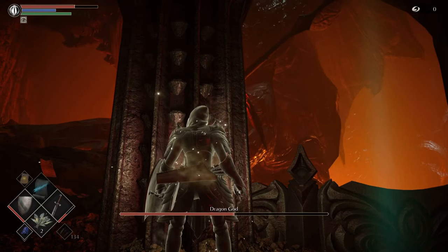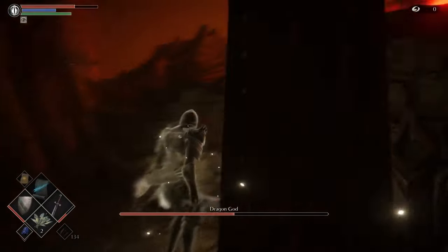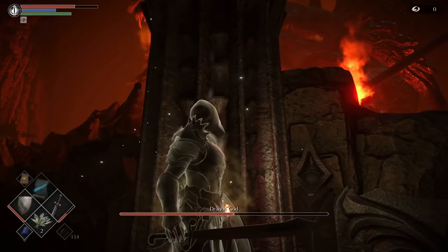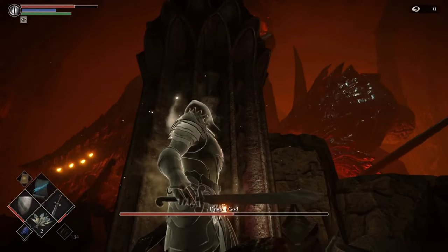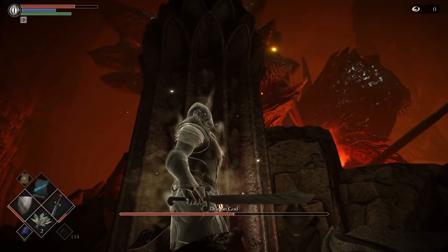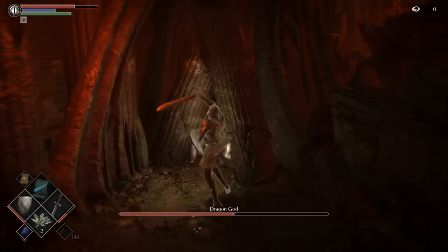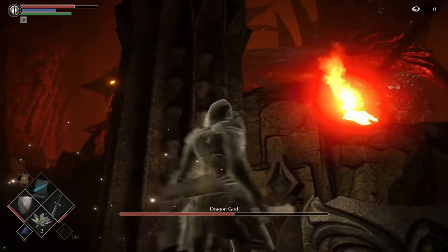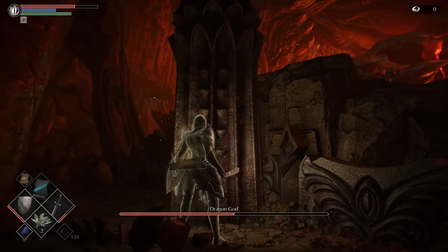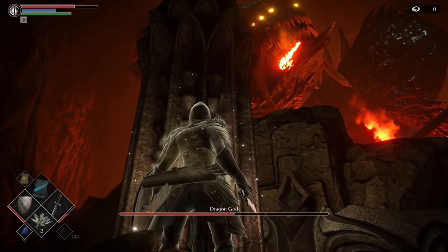I'll be extra patient here — I don't want to get hit by the Dragon God. So I'm making a run. I think there are a few more obstacles in the way. I'm waiting for him to look away. There we go — right, another pillar obstacle to get out of the way. I think once we're through this we're pretty much plain sailing.